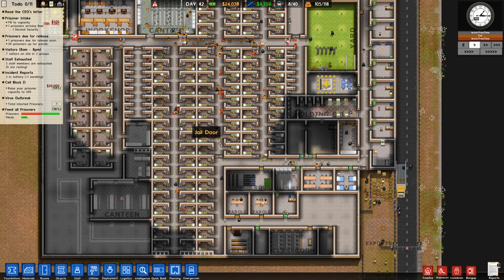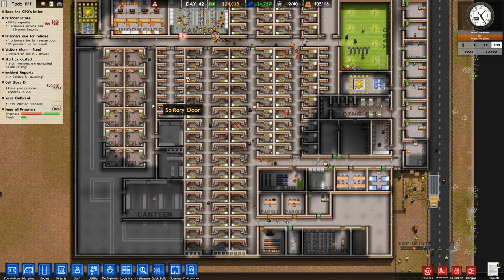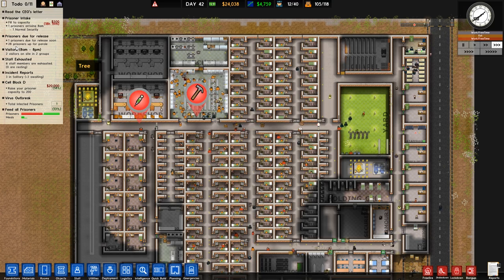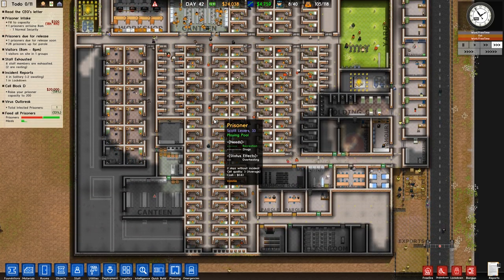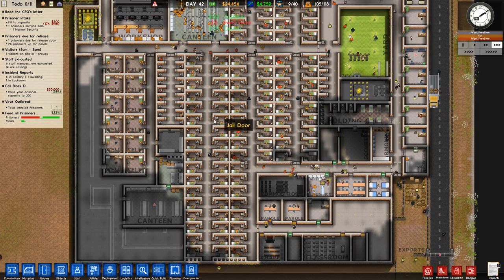We do have 24,000 bucks and one prisoner due for release. 29 are up for parole - we have two parole rooms and I think we have two or three sessions in each room every day, so that's probably four to six people having their parole decided every day. That number should start going down. Let's speed up time and see after today or tomorrow if that goes down. It already went down - it's down to 28 now.